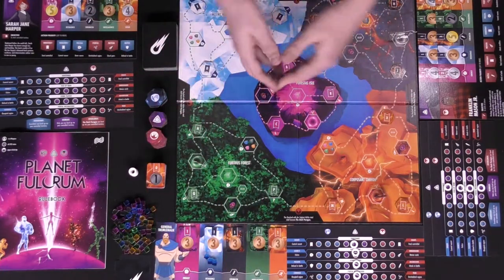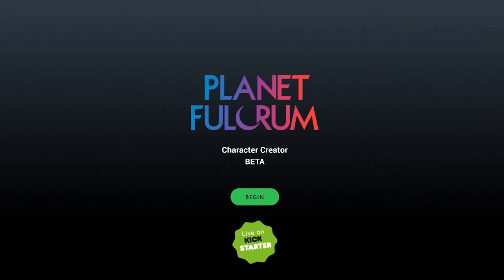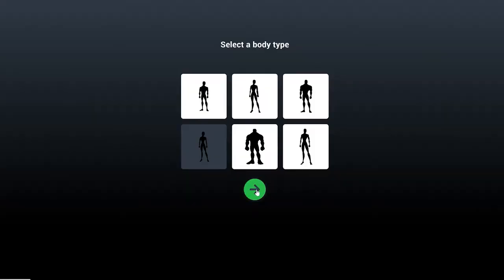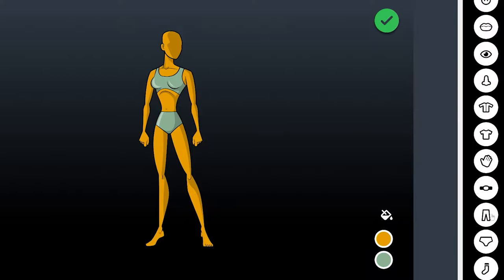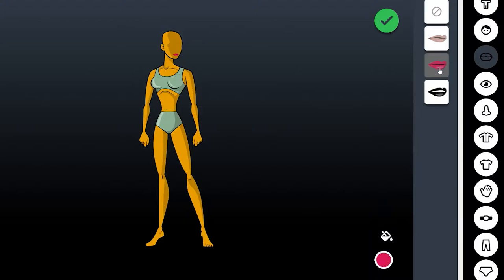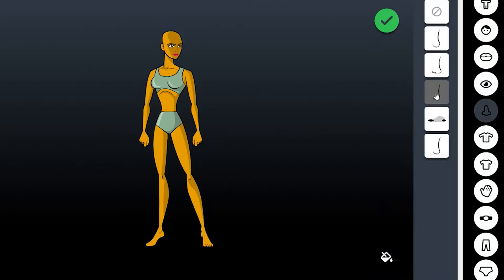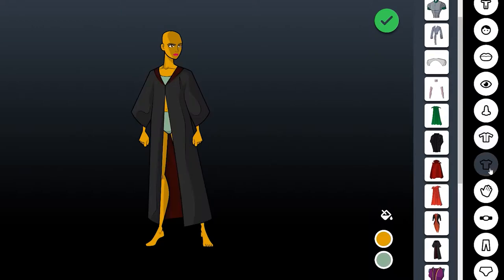Another thing I want to show you is the Planet Fulcrum character creator beta on the website. You can actually create your own character for the game — choose from six different silhouetted characters, then select skin color and basic undergarment color. They have a plethora of different options from shoes and socks all the way to faces and noses. Let's go ahead and give this person a face, some eyes, and a nose — this is what you use to have your own unique character.